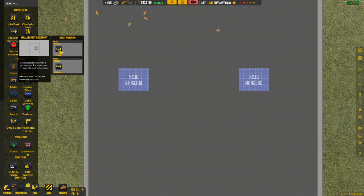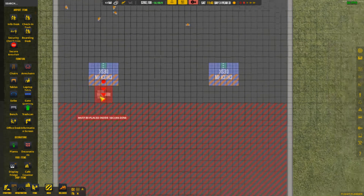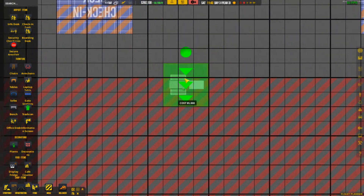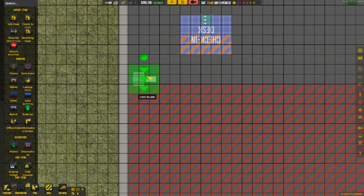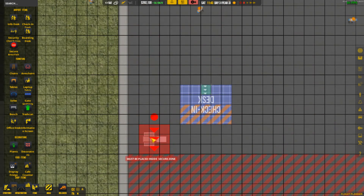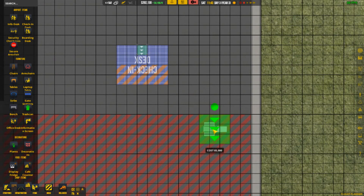We'll do a small security checkpoint — I do have the money for a medium one. It enables people to enter the secure zone. I'll just keep the one, I don't think I really need to do the big one. I guess I could start up a queue, maybe put it on the edge and start a queue going down this way. I never really used the queue system much at all. I'll place it right there — that's probably why it looked funny to me, because I had it like halfway out and it was in a weird spot.